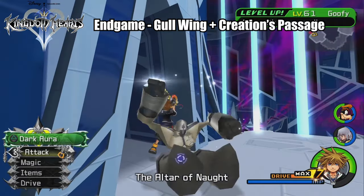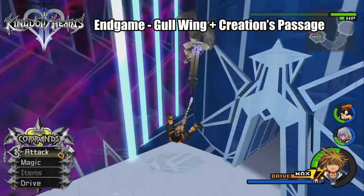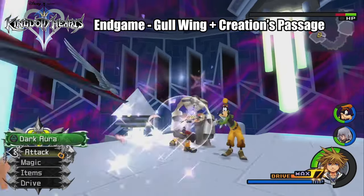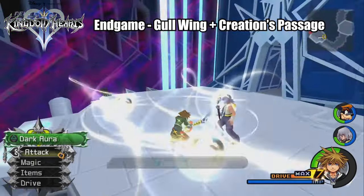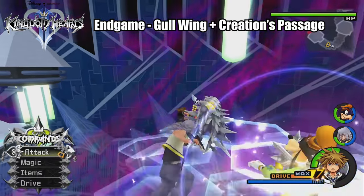Then just go crazy — beat up all the Nobodies in this room and try your best not to die. I know I'm not giving the best early grinding examples for these later games, but if you're having trouble on any particular world just go around slaying Heartless and Nobodies as often as you possibly can throughout your playthrough, keep on grinding whatever area you're stuck at, and just keep on trying — you got this.